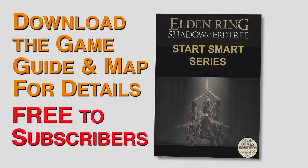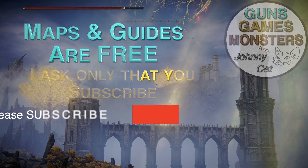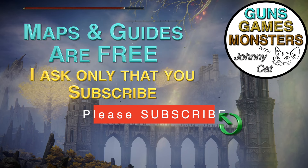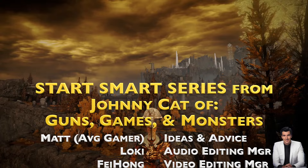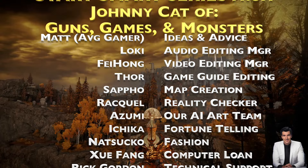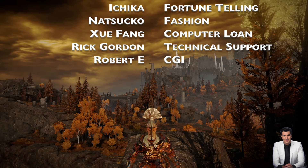Please subscribe to this channel and then download the copyrighted, but free to subscribers, 90-plus page detailed Start Smart guide and the dozen or so annotated maps that go with it. This ends the five-minute introduction. Click the on-screen link or go to the Guns, Games and Monsters channel to watch the 18-chapter video that highlights the 18 chapters of the actual Start Smart Game Guide. Enjoy! Bye-bye!